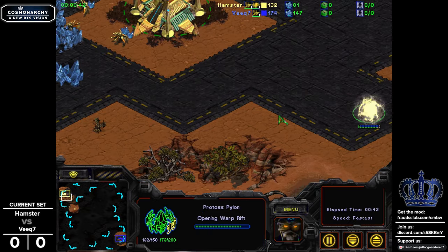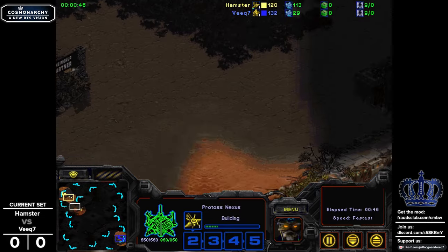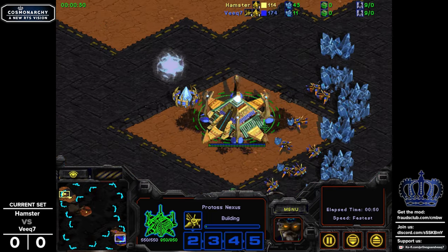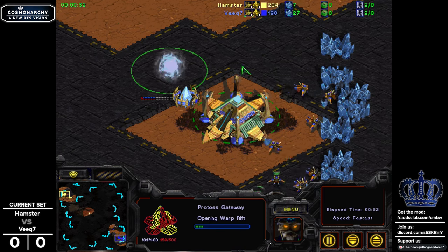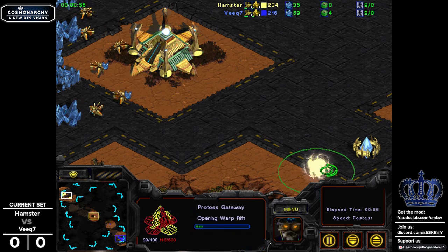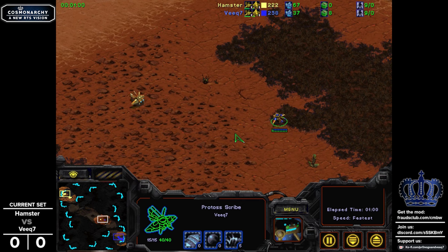We've got cliffs on cliffs, asphalt and jungle on desert. We have extended ramps that look nice and all sorts of wacky stuff going on. But some things are still the same - the gateway is still the same as well as the Nexus. However, the gateway does give you access to five units instead of four.